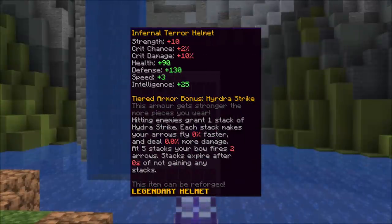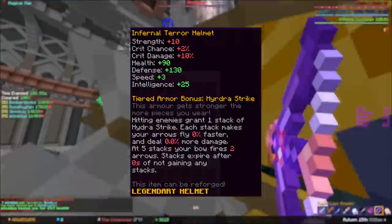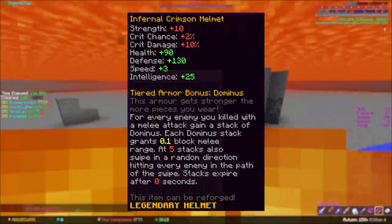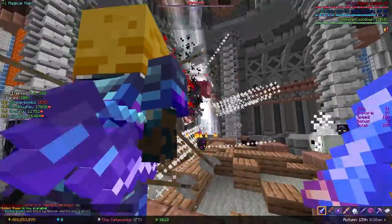Next up is the Terror Armor, designed for archers. Something to note here is that this one only requires you to hit enemies to not lose stacks, while the Berserker one requires actually killing them, so Terror seems way more OP for high HP enemies, aka bosses.